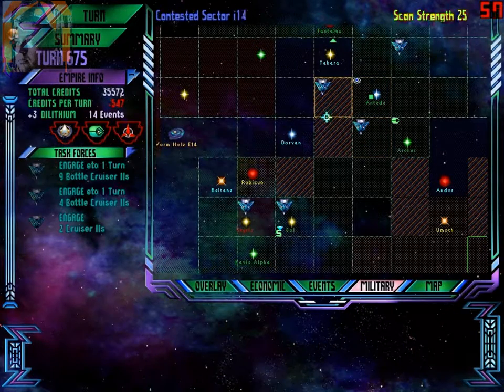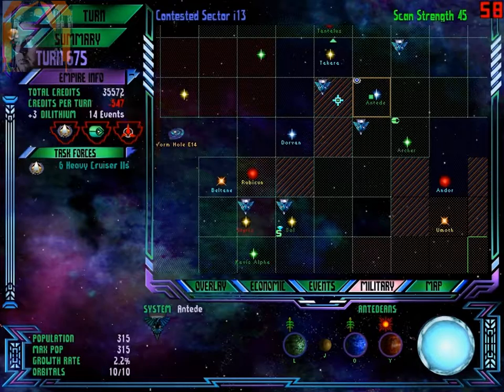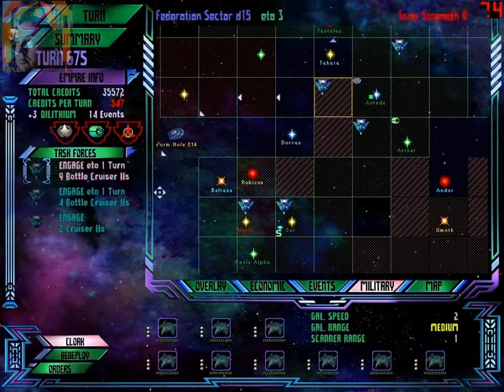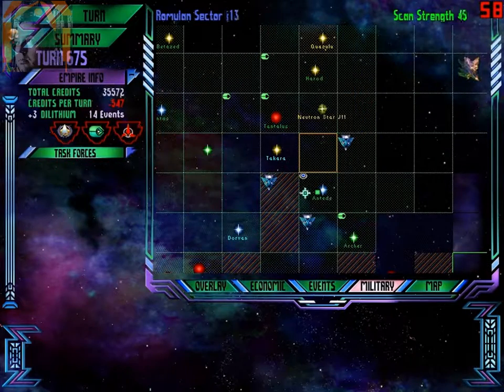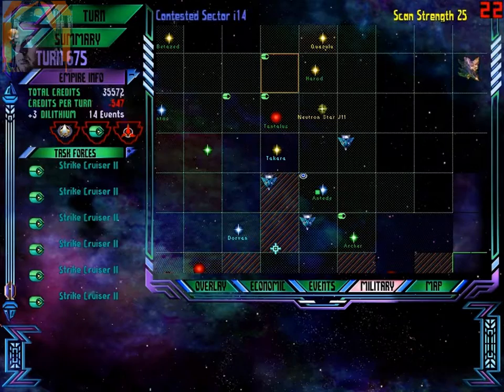Heavy cruisers — two, nine cruisers. That's quite a lot of firepower. Change of plan — let's go to Andiddy. We're going to have enough time to go to Tantalus if they decide to move over there. Strike cruisers — I didn't see them. Damn it.